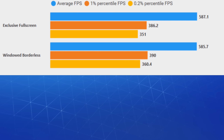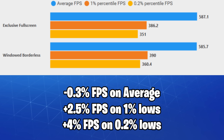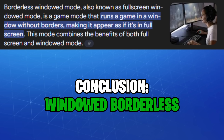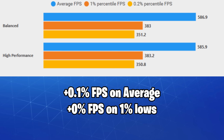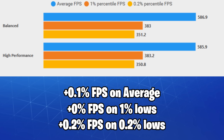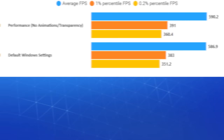Windowed borderless gave us slightly higher 1% and 0.2% lows with no latency increase — you can also use borderless if you'd like to alt-tab faster. Balanced versus high performance power plan made absolutely no difference; I'd recommend using Balanced so your CPU won't be running at full speed when you don't need it to.